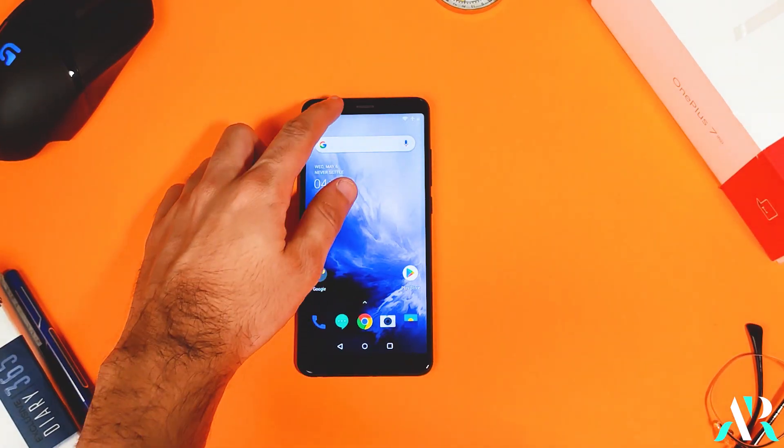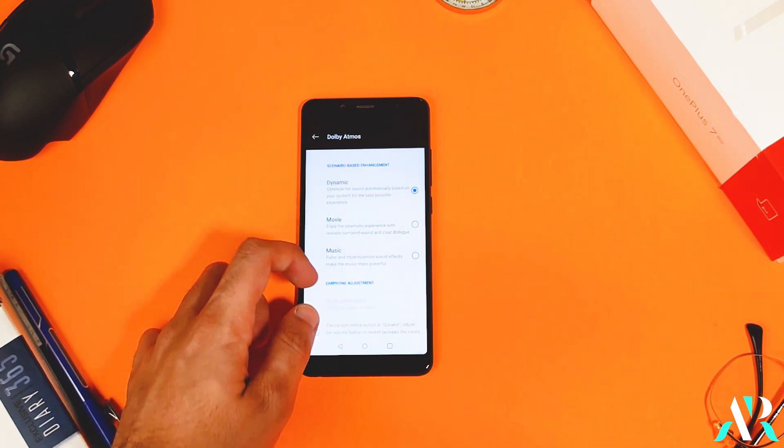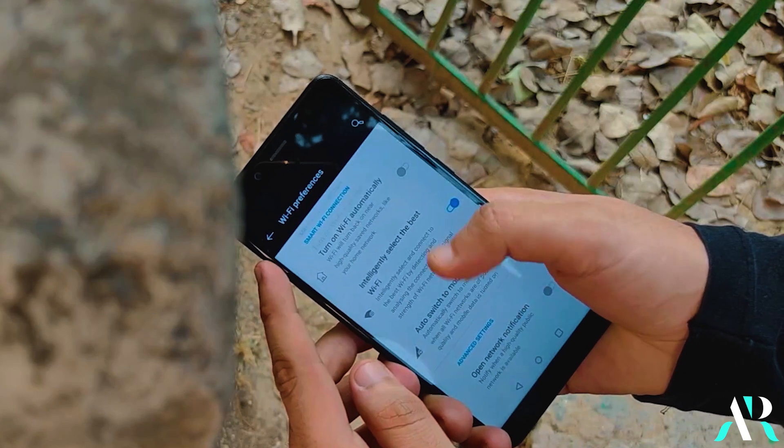The very first thing I want to talk about is the Dolby sound engine. The option to turn it on and off and the options within are still available, and you can customize it accordingly, but it's not working. Apart from this, Wi-Fi display is also not working here.